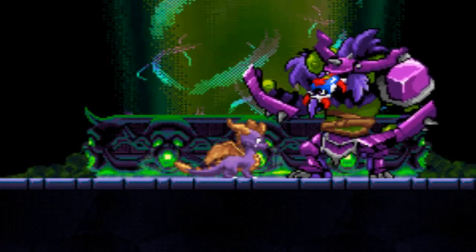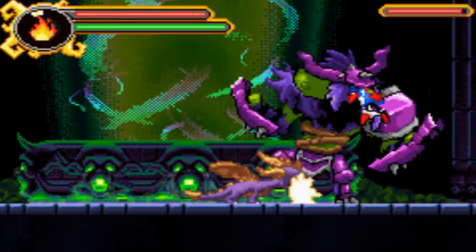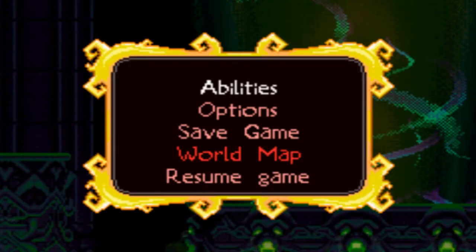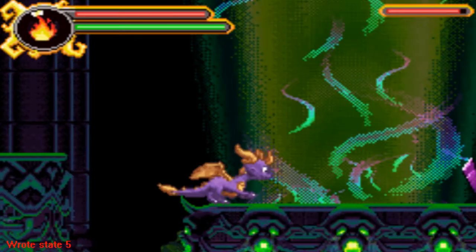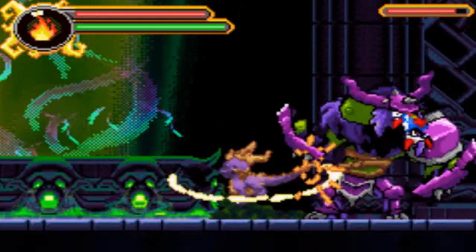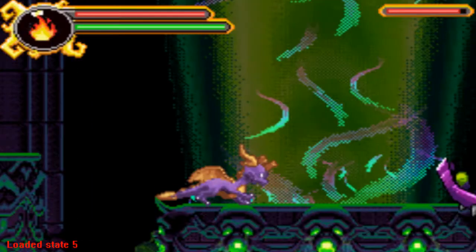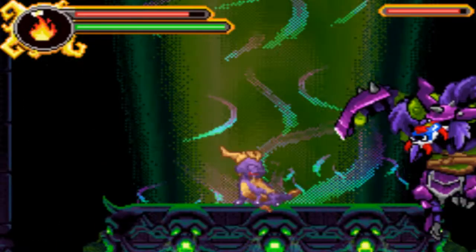Hey guys and welcome to the final part of Let's Play The Legend of Spyro and Eternal Night. In the last part we finally got the final boss, and now what we're going to be doing this time is actually taking him on. One thing I need to explain is that yes, I did use save states to do this.